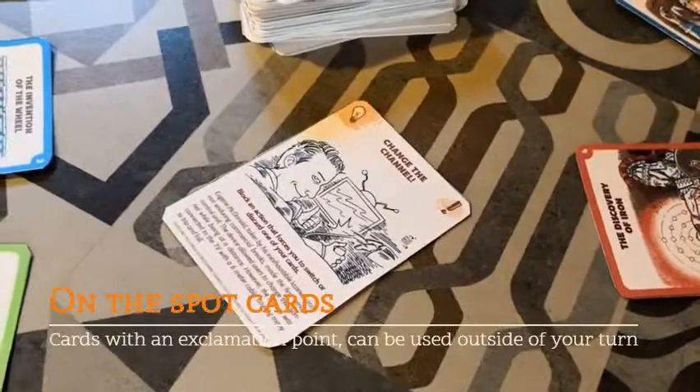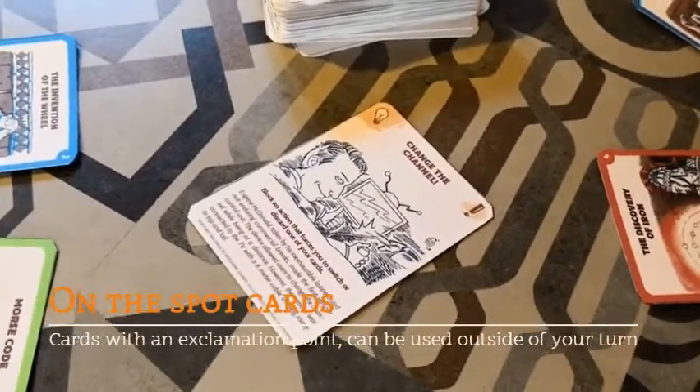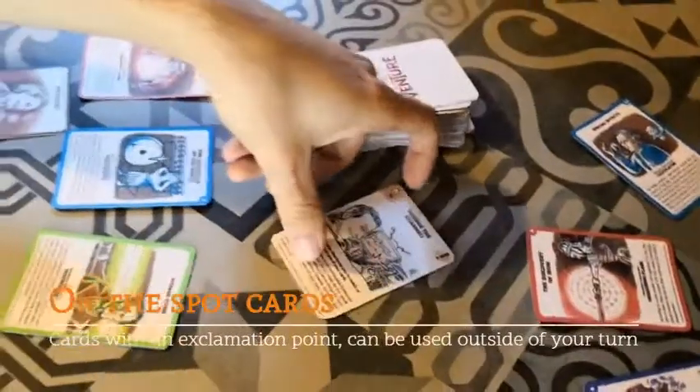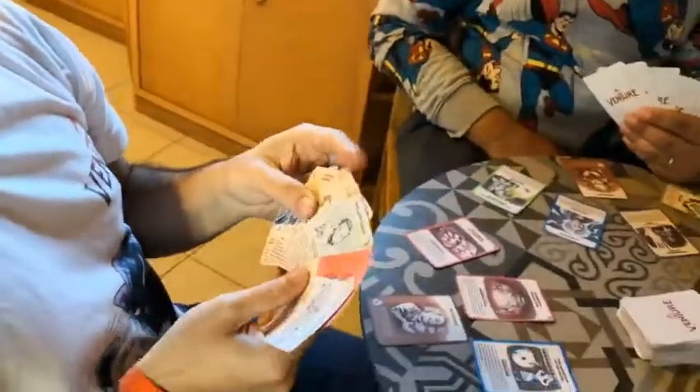On the right side at the top of the card, you can see an exclamation point. That means the card is a defensive card and it can be used at different points during the game outside of your turn. It's not very relevant right now, so he will not use it and will take it in his hand.